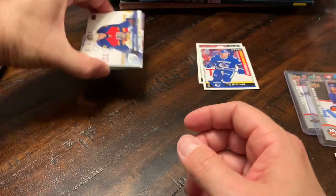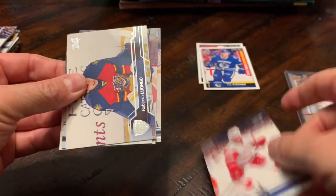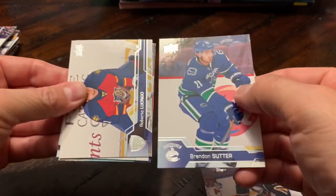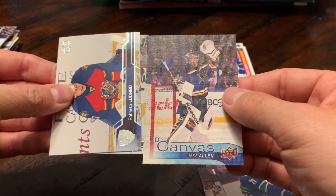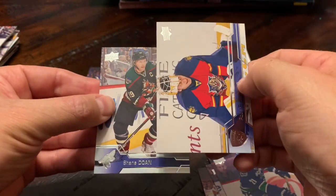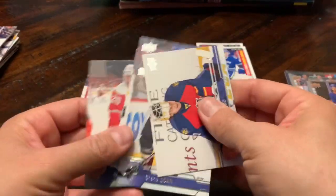Hopefully this one young gun saves us here. Going from the back — Mike Green, Zach Bogosian, Brandon Sutter. Okay, we got two here. We got an Upper Deck canvas of Jake Allen. Oh no, oh boy, that was ugly — that was an ugly, ugly break.